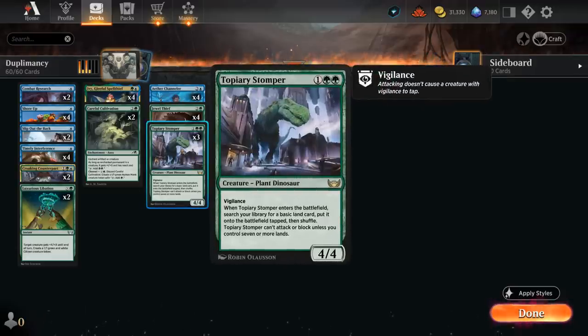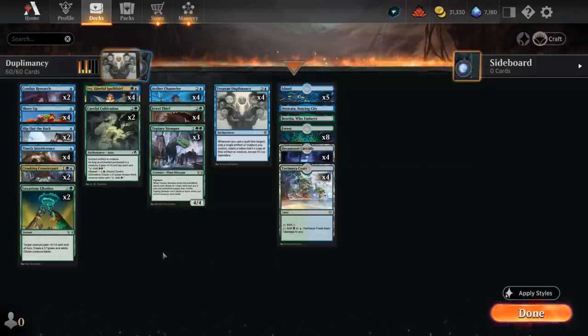Topiary Stomper, similar to Jewel Thief, will also ramp us when it enters the battlefield. Instead of a treasure it grabs a tapped land, and once we have seven or more lands in play the Stomper can also attack and block as a 4/4 Vigilance. It does take a while to get going, but if we can copy Stomper it's pretty good in multiples, because additional copies make it easier to get to seven lands and then the 4/4 can take over the game quickly.